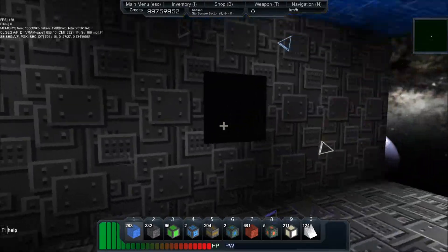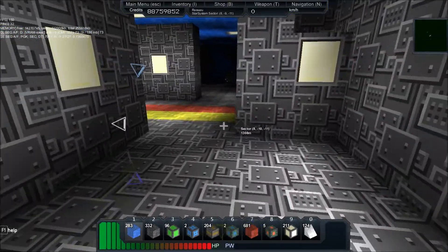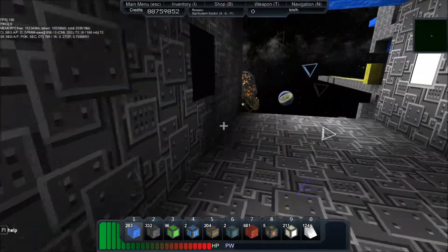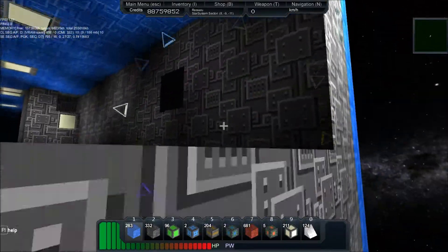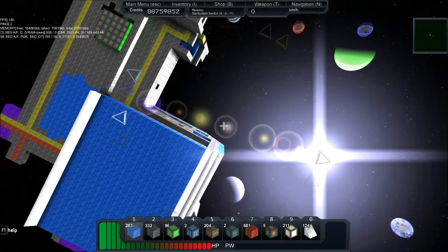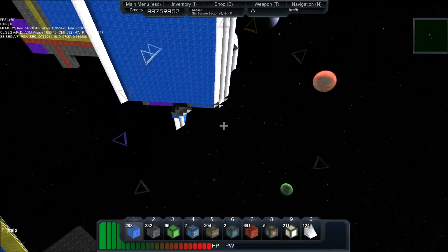There's supposed to be a hallway going down that direction too, and I left room in case I want to build weapons on the side here. I decided that each one — whoa, going out of the ship, we gotta get back up.